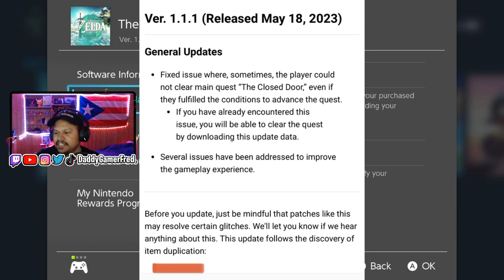As you can see here with the patch notes released by Nintendo, it says release May 18th, 2023. General updates: fix for an issue where sometimes the player could not clear the main quest 'The Closed Door' even if they fulfilled the conditions to advance the quest. With this being a main quest, it seems like a perfect reason to update the game.